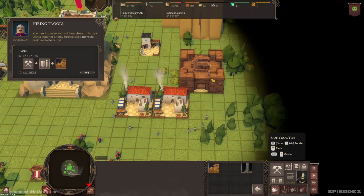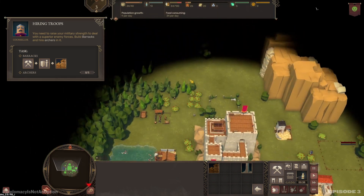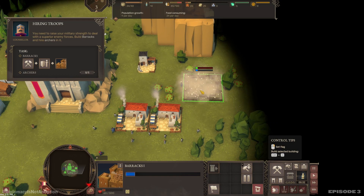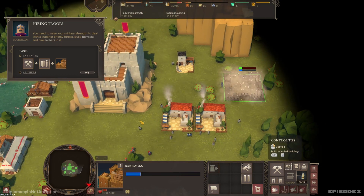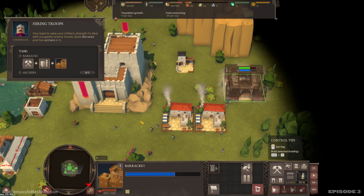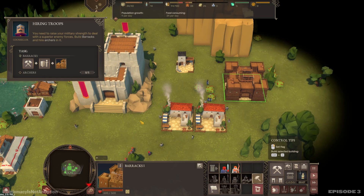I feel like with the tutorial there is literally no rhyme or reason to where I'm placing these things, and I hate it, but it's a tutorial — it's not my settlement, so I'll get over it. There we go, we have a barracks. We need to build five archers. We're going to build the five archers real quick.